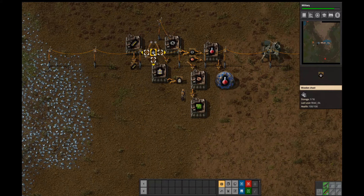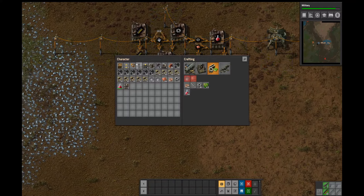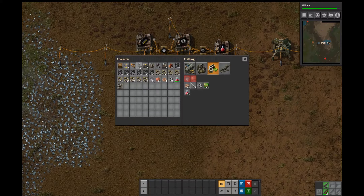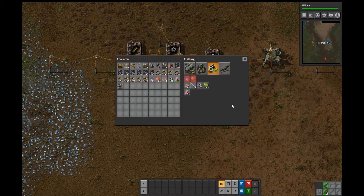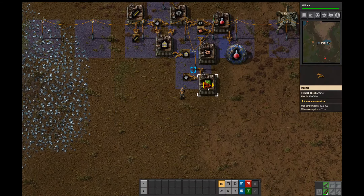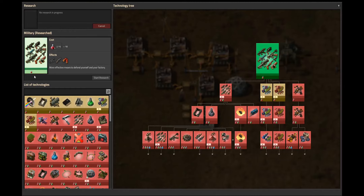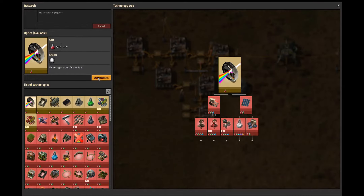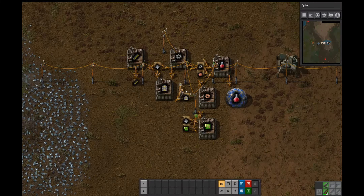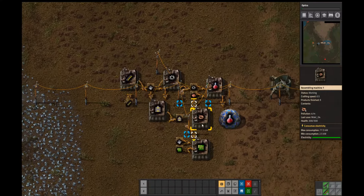Unfortunately we're not going to be able to get it from here — so we're just going to have to have two areas for placing these things. And then we need another power pole. So now we have green science. Optics — so let's get some lights. And then actually I think we might want to get projectile damage as well.